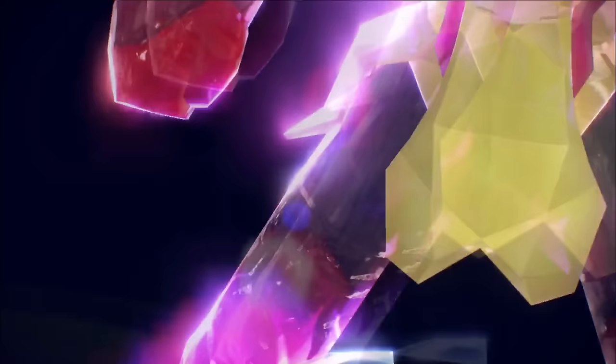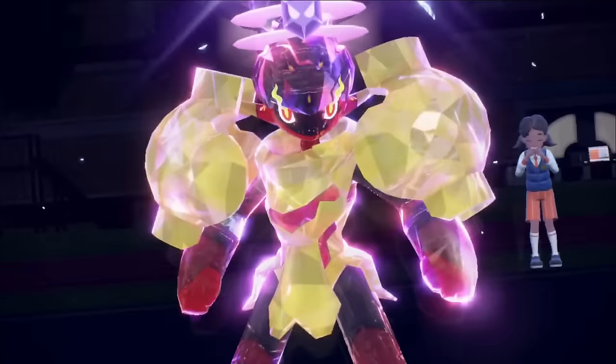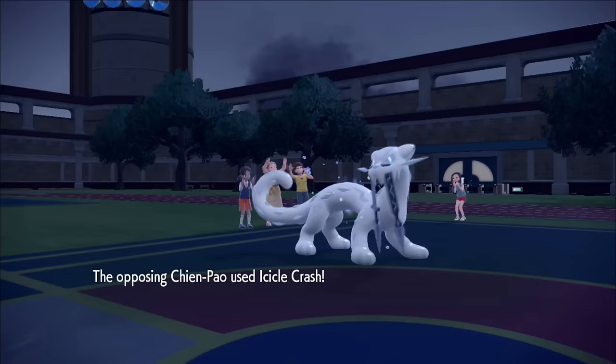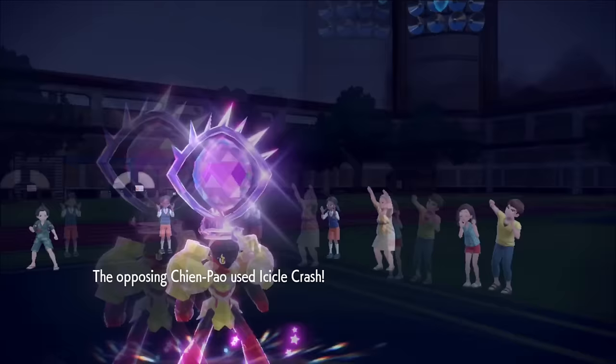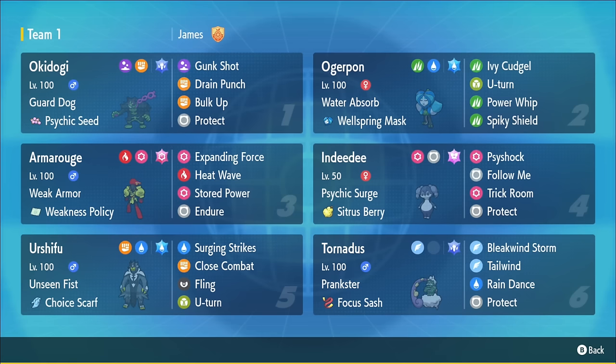Weak Armor, Weakness Policy, Armarouge — something we all encounter when playing online. It's a very common tech, but we don't really see it well in tournaments. However, this team got Day 2 at the Lily Ritual Championship. It has some pretty interesting ways to set up the Armarouge, as well as Okidogi, which was an interesting call. This is my recreation of Nils Dunlop's 2024 Lily Ritual Championship Day 2 team. It's really impressive to see Weak Armor, Weakness Policy, Armarouge, especially in an environment where it is an open team sheet. So I thought that was very impressive from Nils.